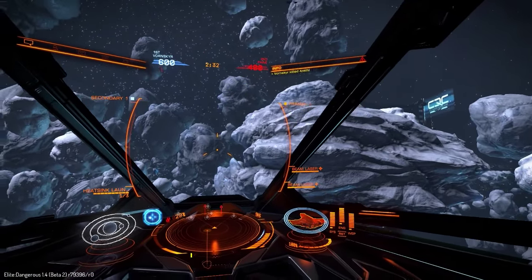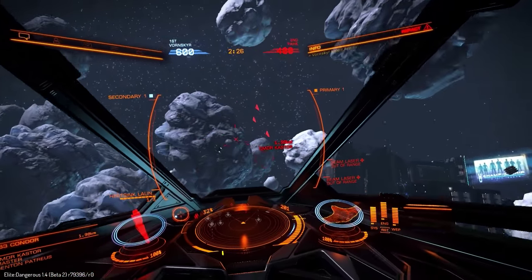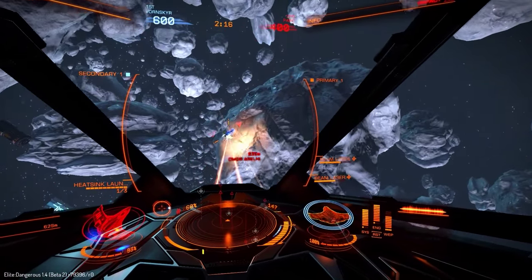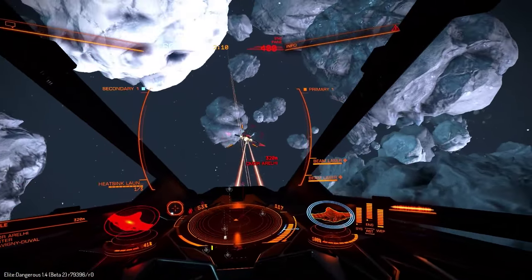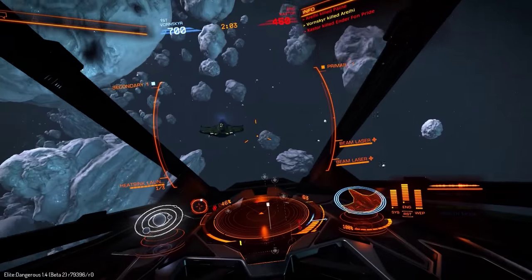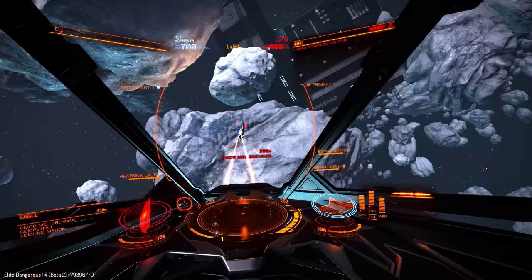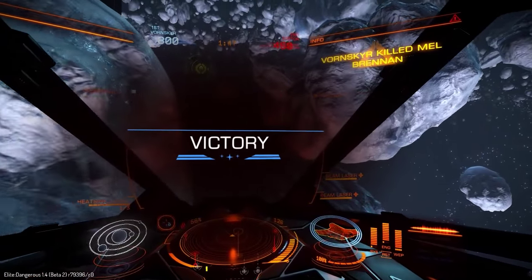We've got two and a half minutes left. There's a Condor here — the same guy I was attacking a bit previously, and he's already pretty messed up. Looks like he got a kill — hello friend, let me target you. Yeah, flying in front of other people is really not a good idea, because once somebody's behind you it is really hard to shake them. And that's the game!